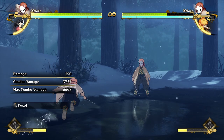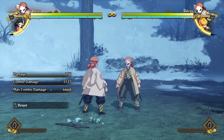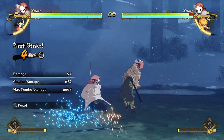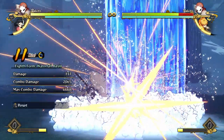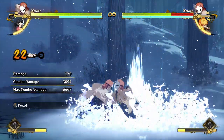It only costs two bars, so that's a lovely combo to always be doing. The only downside is you don't get any time to build meter back at the end. If you want that, you can make your combo a little bit shorter and go for your waterfall basin to end the combo.